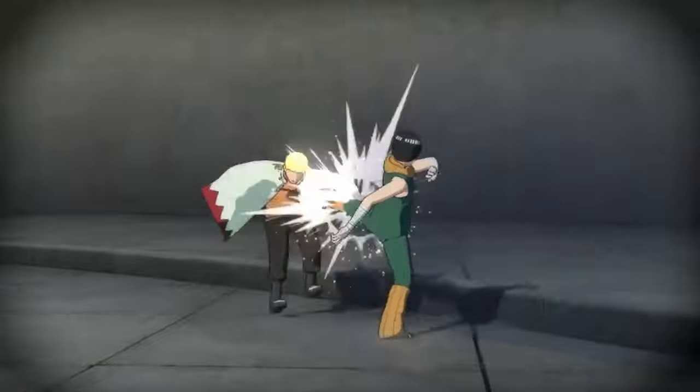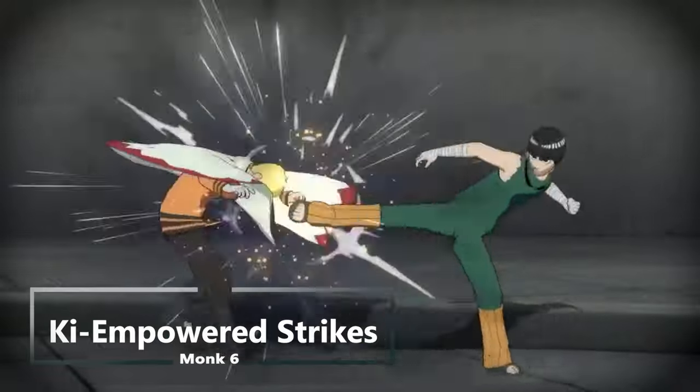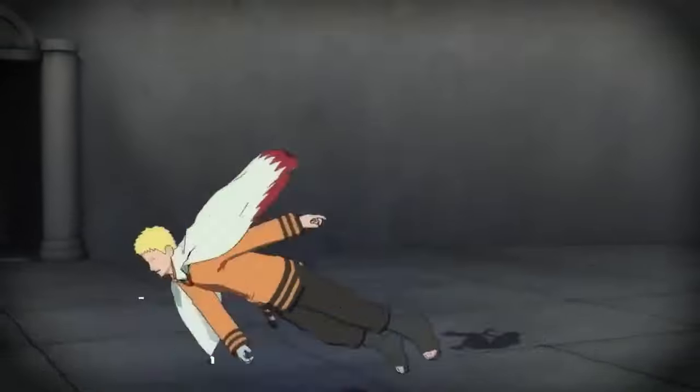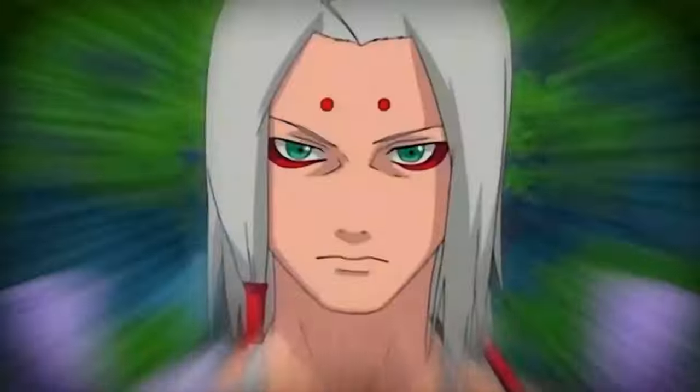At sixth level of monk, the bonus from unarmored movement goes from 10 feet to 15 feet, and you get ki-empowered strikes. In case the gate of limit didn't feel like it was setting in well enough, your punches are now so strong they count as magical — really solidifying the opening of this gate.